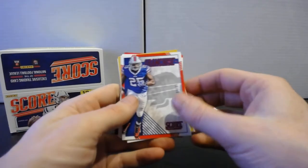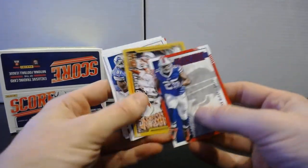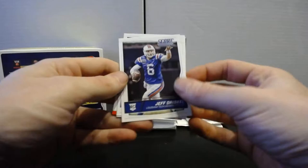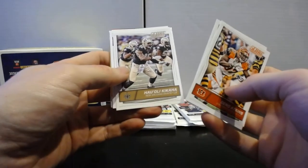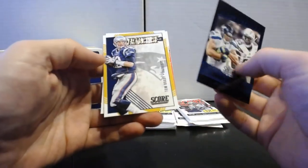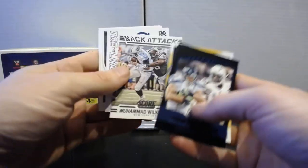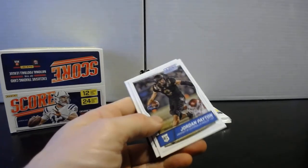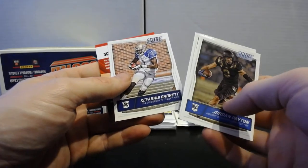Continuing pack nineteen: Franchise Shady McCoy, Sack Attack Carlos Dunlap, Franchise Calvin Johnson, Stoppers Mark Barron. Rookies: Jeff Driscoll, Jeremy Cash, Mackenzie Alexander. Pack twenty: Geno Atkins, Giovanni Bernard, Ryan Kerrigan, Derek Morgan. Reflections Black Jimmy Graham and Antonio Gates, Franchise Tom Brady, Sack Attack Muhammad Wilkerson, Toe the Line TY Hilton — pretty cool photo there. Rookies: Jordan Payton, Andrew Billings, and Keiris Garrett.